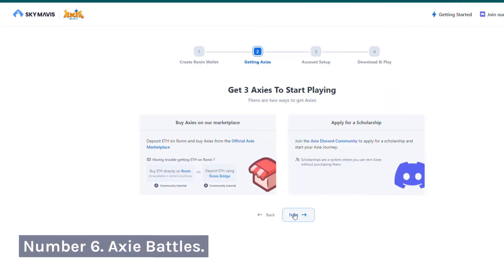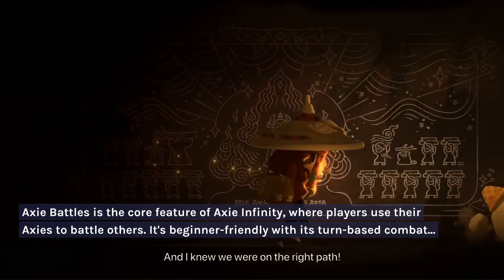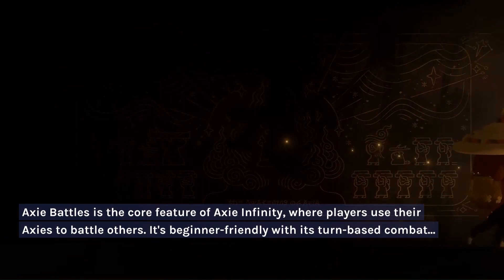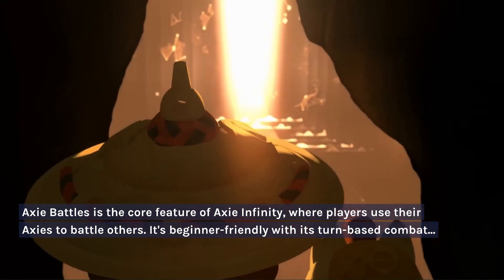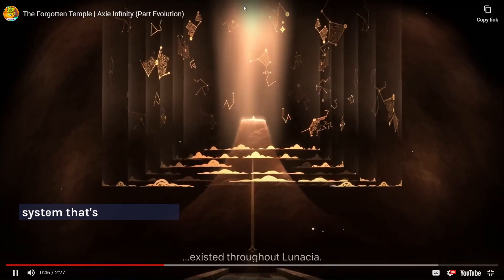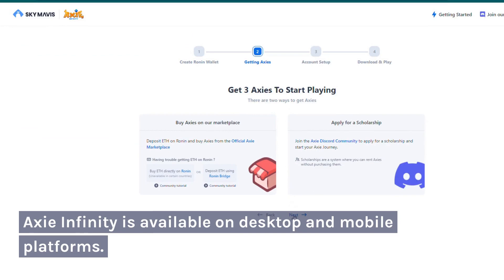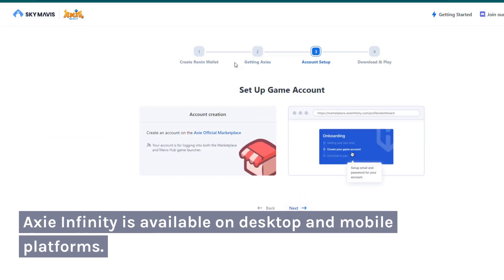Number 6: Axie Battles. Axie Battles is the core feature of Axie Infinity, where players use their Axies to battle others. It's beginner-friendly with its turn-based combat system that's easy to learn. Axie Infinity is available on desktop and mobile platforms.